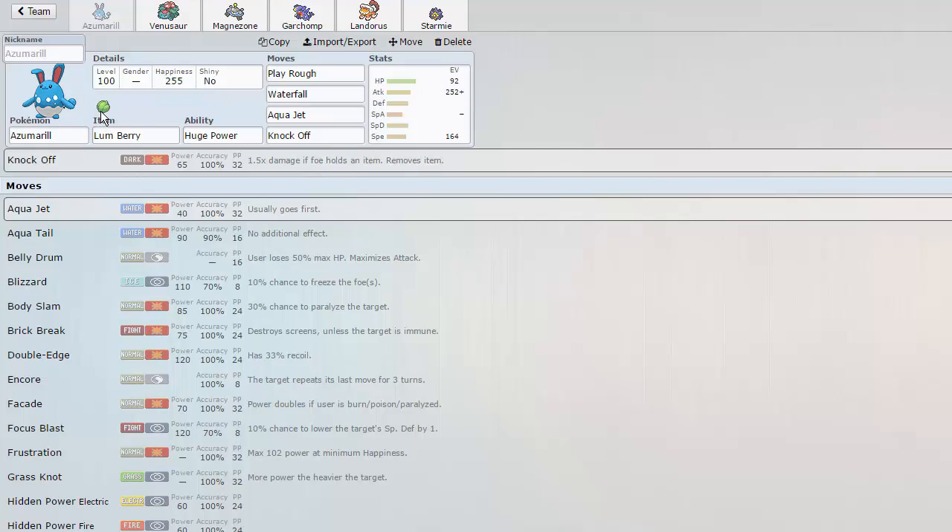You'd go for Play Rough turn one and knock out Sableye due to not being burned from Will-O-Wisp because of the Lum Berry. This actually has a lot of great implications. You can stay in on Clefable and Play Rough it twice if it's already been weakened and basically knock it out, which is really nice. So the Lum Berry helps in a lot of ways, and it also prevents you from getting Toxic.